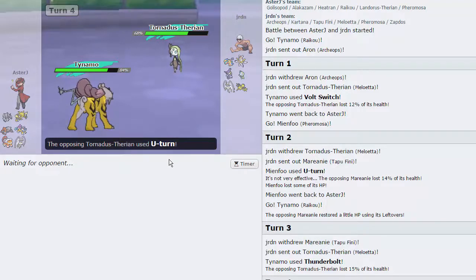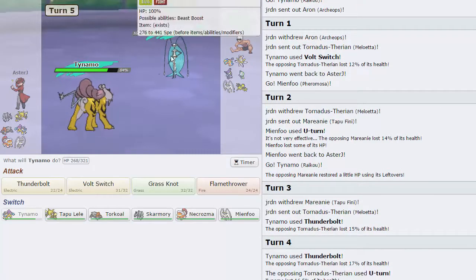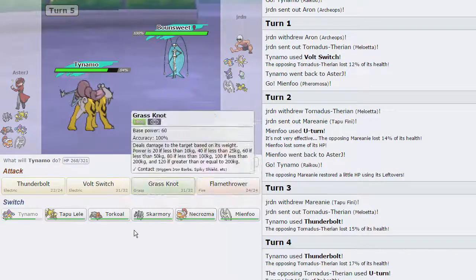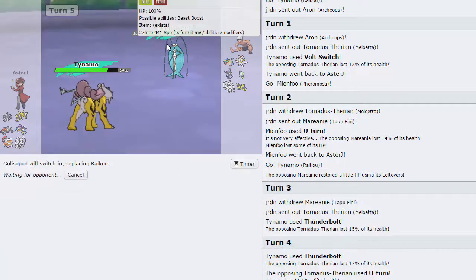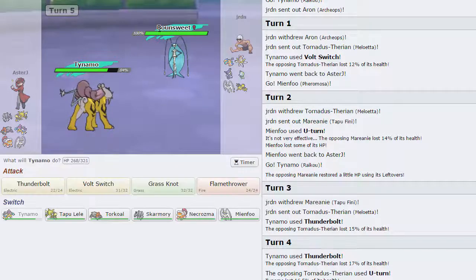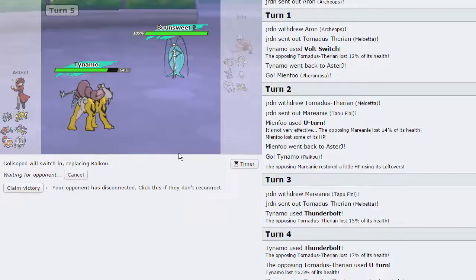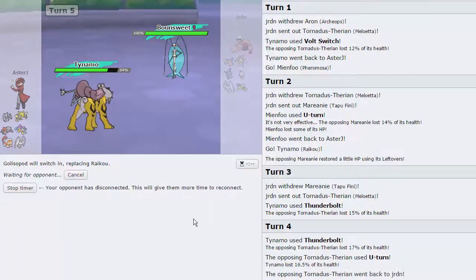He's going to go for a U-Turn - that's fine, we keep him a little bit lower than 100 which is nice. He has an amazing Regenerator core over here with Tapu Fini and Meloetta - that's crazy. The one thing I see that could break that is Landorus. He's going to go out into his Pheromosa - which could also be Regenerator for all I know with Mienshao, just like mine. I'm going to go into Gliscapod here because it should be able to take any hits. He's Bond Sweet - the nicknames give away what they are.